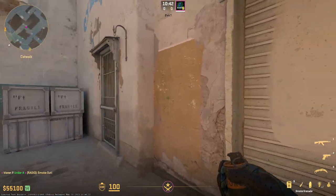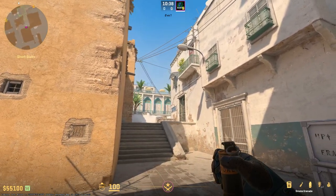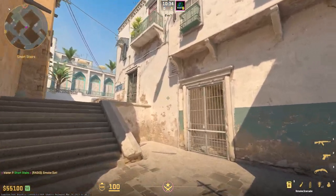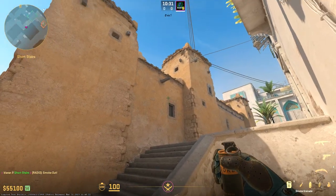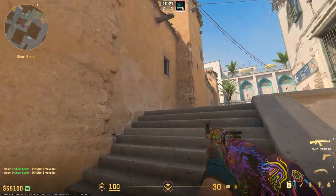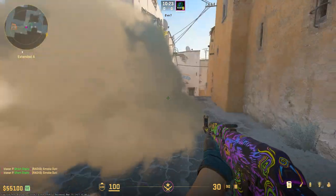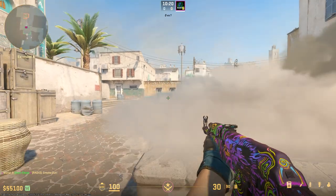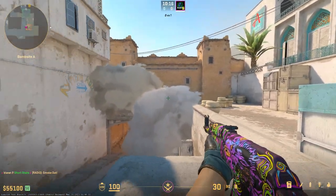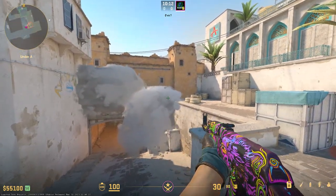Here's a quick look at what those two smokes will look like when used together correctly. This would be the first one you throw, ideally two separate people throwing each one — the first one for the long cross, and the second one for that close smoke. You can see once they pop, they will completely cover off your cross all the way up to the short side, so you can freely fight towards that goose position without getting sniped on the cross. This is what the enemies will see, and it is quite effective.